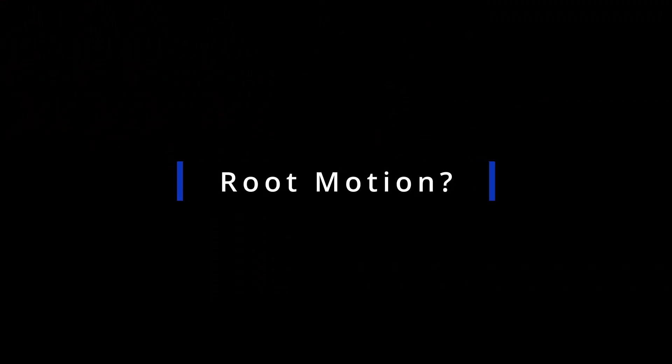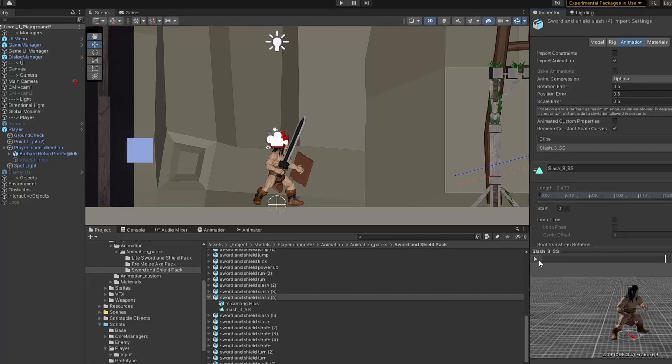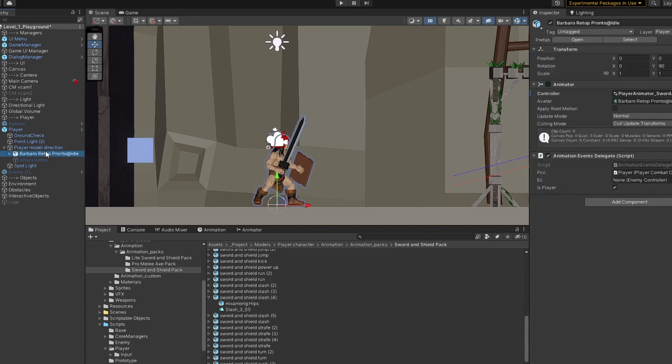As the last attack combo is kind of a jump attack, I did a bit of research and thought this might be a good chance to finally try out root motion. Root motion is actually much more simple and useful than I originally thought. It basically means the animation controls the object, and is used when you want very precise movement — especially useful for attacks with variable speeds.